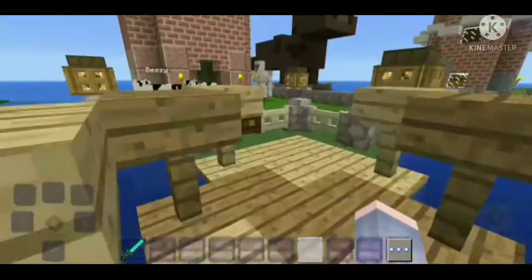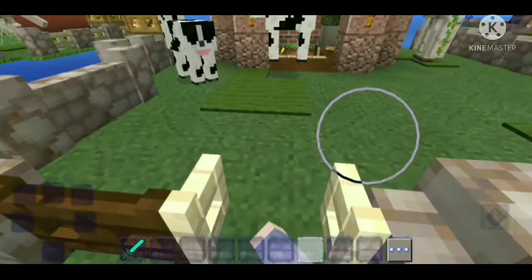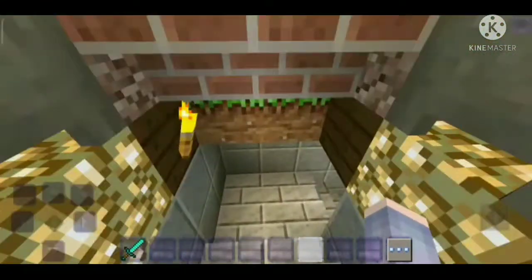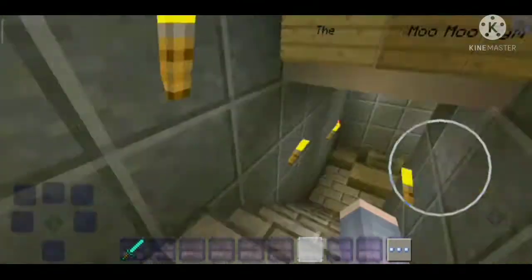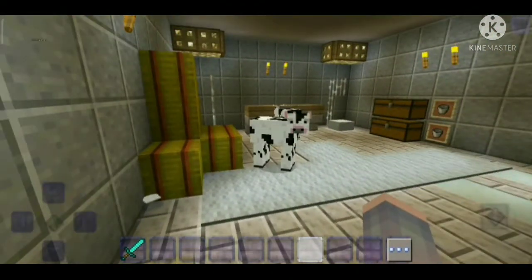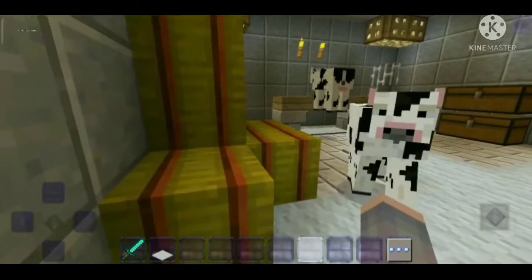You can see it's actually pretty possible to build anything in Craftsman, but there are some blocks missing because this is like the older version. I've even built a gym for the cows, because that's how creative you can be in Craftsman!